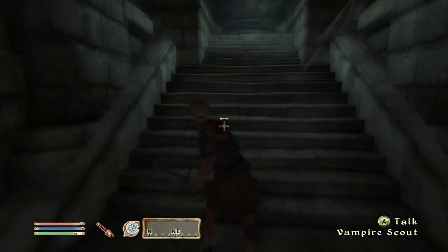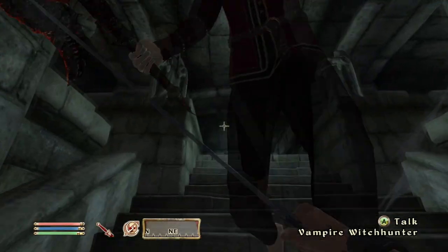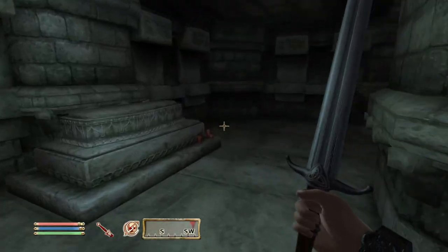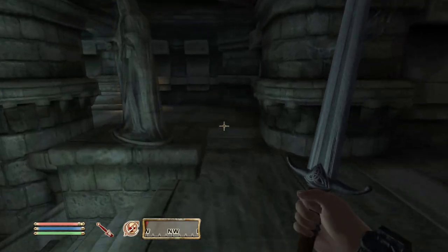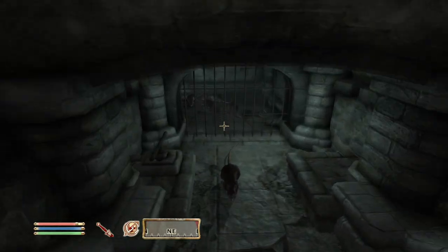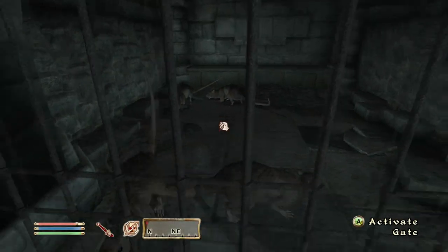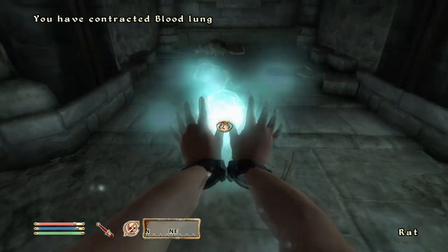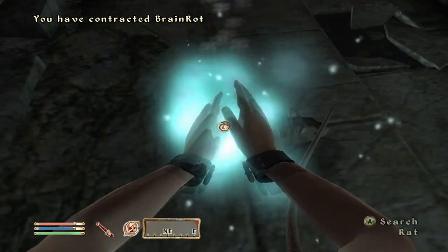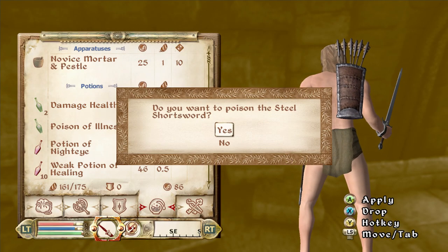Pick controllable skills that you can level up, such as sneak, armorer, blade, blunt — you can get a good combination. What I would do if I wanted to make a high-level magic character is pick sneak, armorer, blade, blunt, block, heavy armor, and either marksman, light armor, or hand-to-hand. Now, this will create a problem where you'll have high magic but not many physical skills, because you're not leveling them up. So if you really want that max level character, pick a good mix of skills.